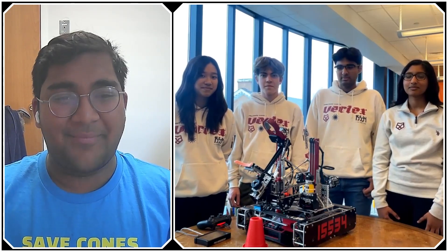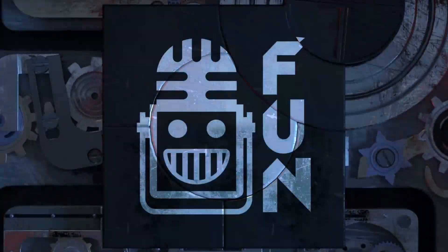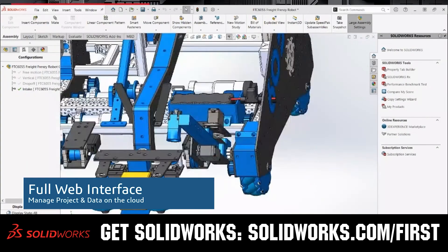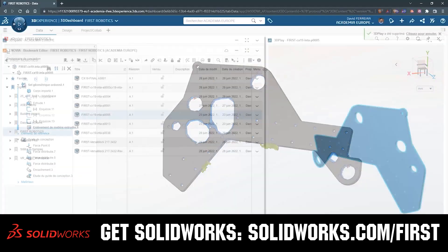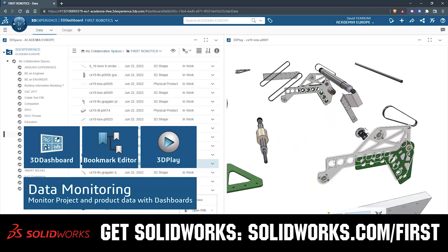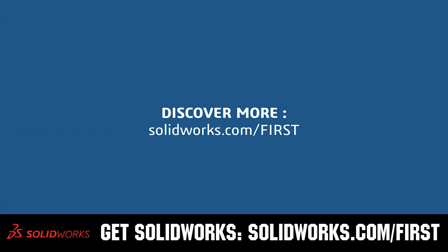This video on First Updates Now is made possible by viewers like you and the following sponsors. SolidWorks is free for FIRST teams — over 80% of U.S. engineering schools and 370,000 plus companies use SolidWorks to design great products. SolidWorks can help you design a great robot on desktop or on the cloud. Go to solidworks.com/first to register your team.